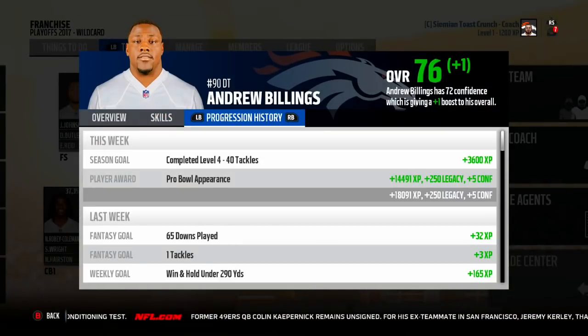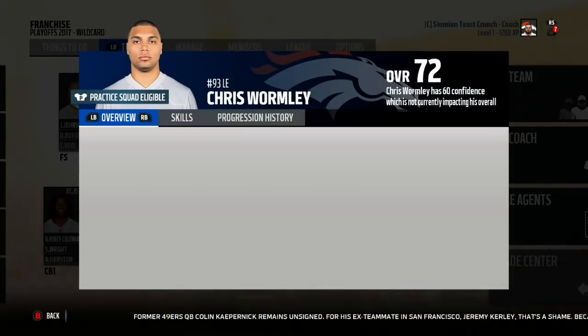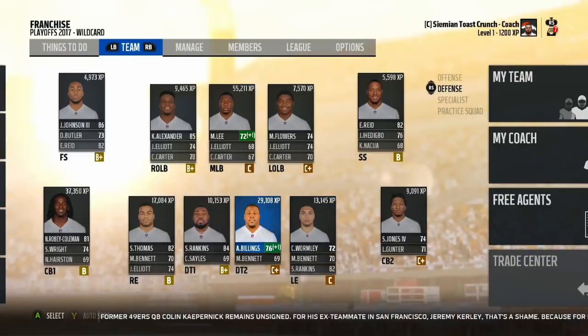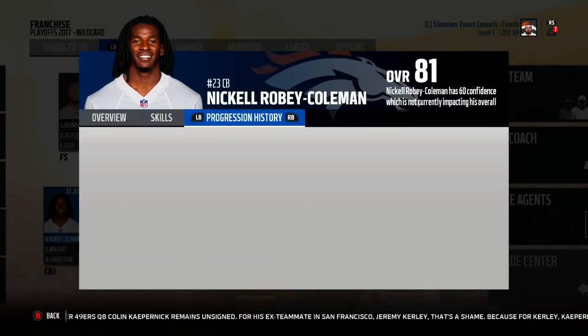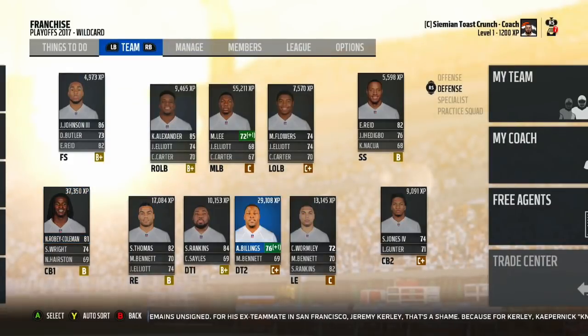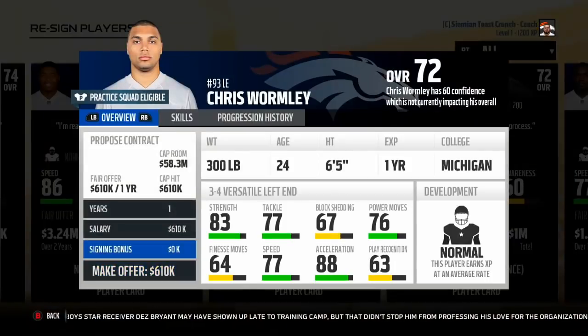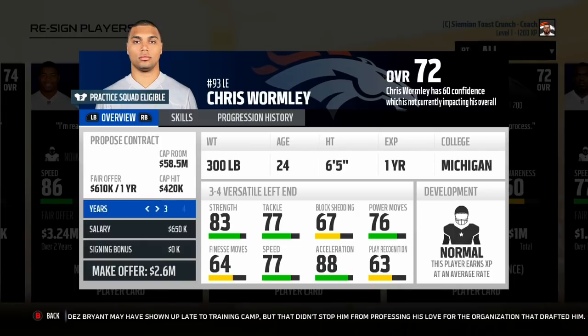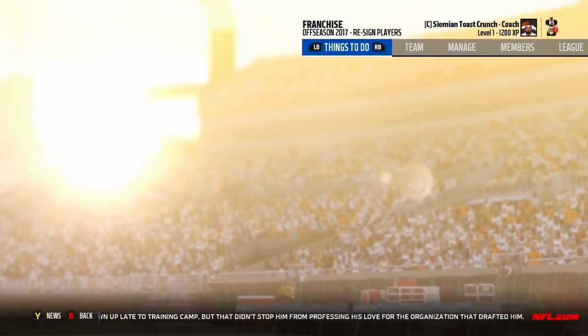Chris Wormley only got 13,000 — I thought he'd get a bit more. Solomon Thomas got 17,000. Robey-Coleman has 37,000 — that's a Pro Bowl appearance, nice to see. Sharice Wright only got 6,000, but we actually have a lot of experience going around. This first season was definitely not a disappointment. I want to bring back Chris Wormley because he played well, so I'm giving him a contract — and he's going to take it. Hopefully he goes up decently.